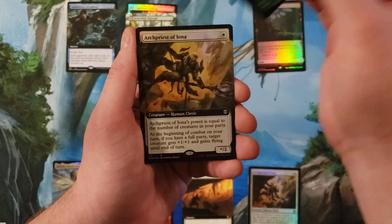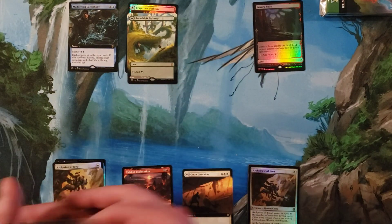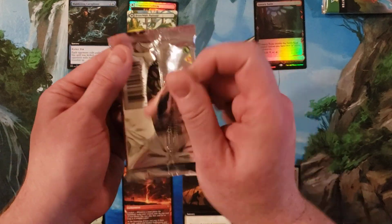Nectar Pot and Archpiece of Iona extended art foil. Okay, we're not doing well in that last slot though, but as long as we keep kicking out that other stuff, I accept it.